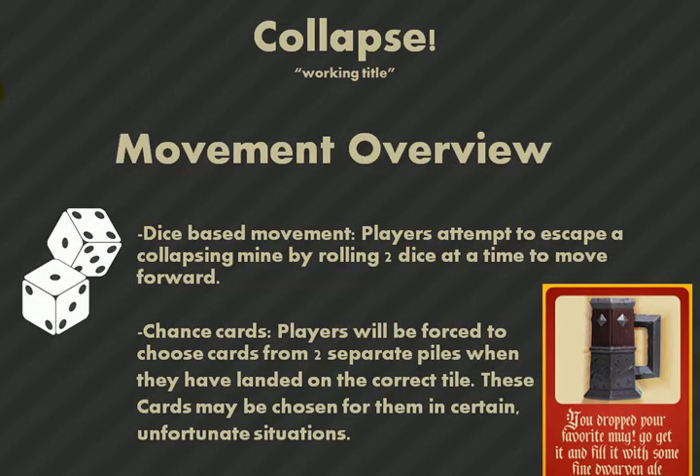It is dice-based movement — I think I'm going to go with two dice to move. There are also chance cards. When you land on certain tiles, you have to choose from either the red deck or the green deck. If you have three or more players, that also changes, and there's a chance that someone picks your card for you, which is bad.